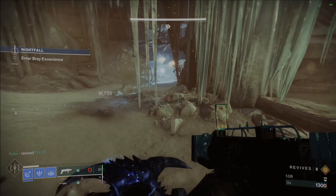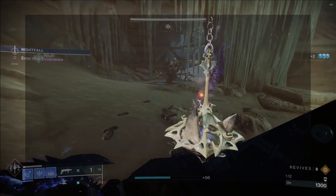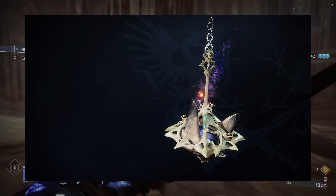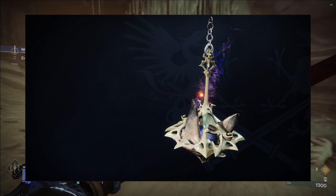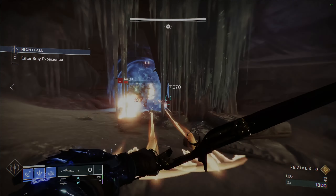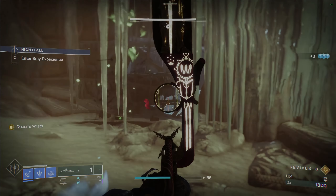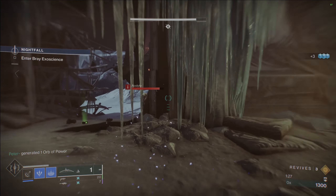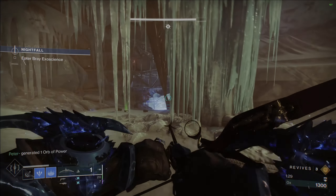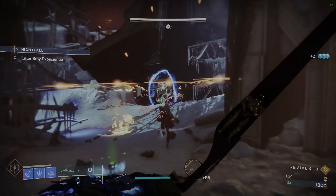Let's get into the Seasonal Artifact. Just like any other Seasonal Artifact, Season 23's Artifact, the Queen's Foil Sensor, will have three damage-type focuses: solar, strand, and stasis. Spoiler alert — this is almost all solar and hardly any strand and stasis. The artifact is also going to feature some very powerful perks, obviously, and also have a focus on rocket launchers, which is interesting, and some returning perks as well.